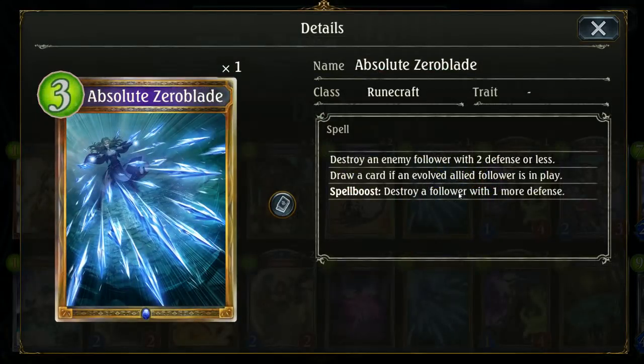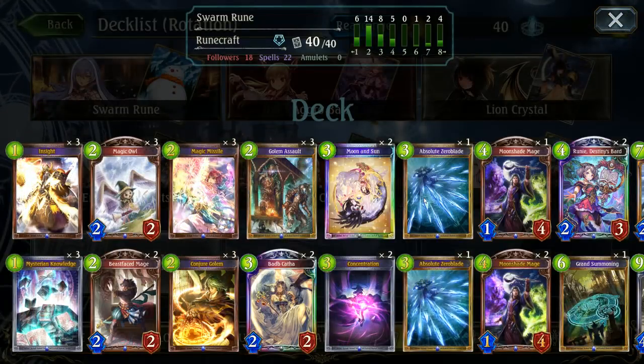Absolute Zero Blade — I'm a little iffy on still. It's not quite as strong as Wind Blast, although it's a destruction card rather than a damaging card, which means it does avoid things like Roland where you'd be limited to how much damage you can deal, because this instantly kills. I really like the ability to have a draw effect if I have an evolved follower — I don't use it often but it's nice to have the option.